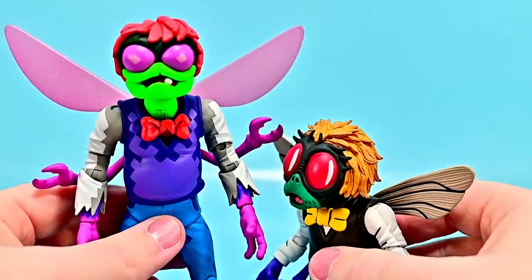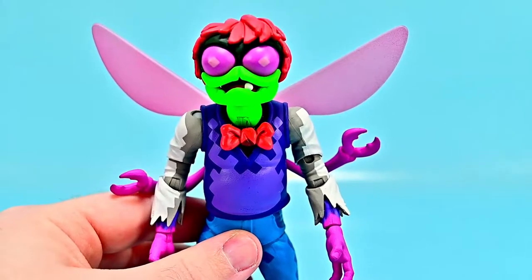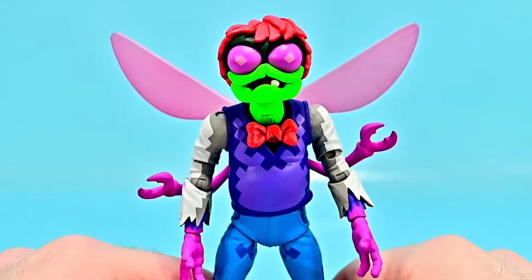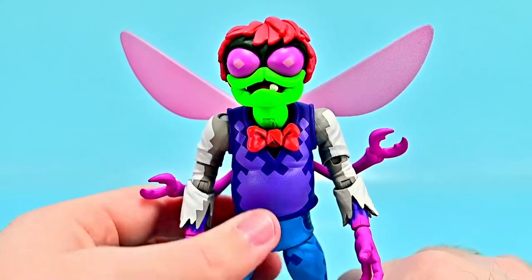One interesting thing is the height difference. With the cartoon version he's a short little guy, but in the game he's a tall, lanky normal human that's been turned into a fly. So he's got the normal height of a human. Pretty interesting detail there.